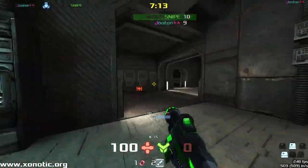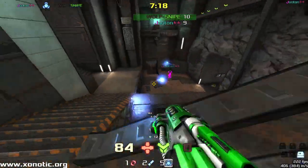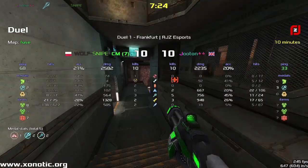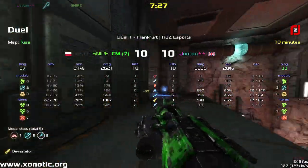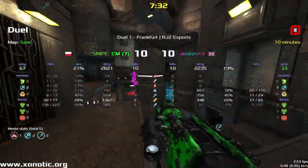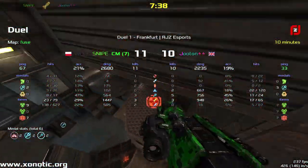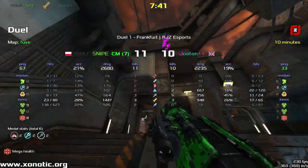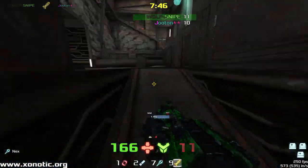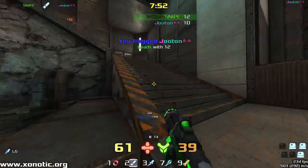Lovely shooting from Jatoon there, managing to trap Wolfsnipe down on the lower section and get a lot of damage. Big damage coming out. We can see damage per weapon — Jatoon doing a hell of a lot of damage with the rockets, much more than Wolfsnipe. Jatoon actually not doing too much damage with the Electro. It says zero kills with the Electro, but I'm sure I saw one come up — oh well, maybe I misread it. It was an old marker.